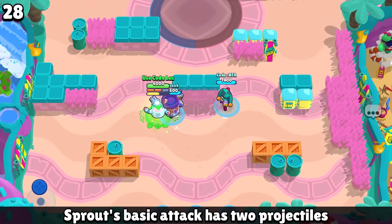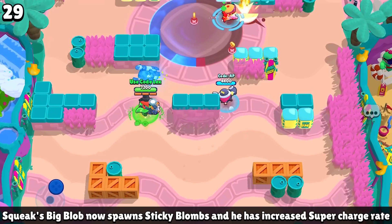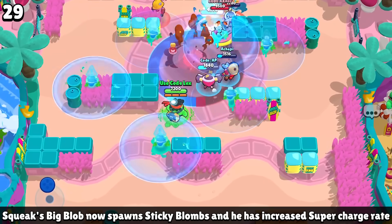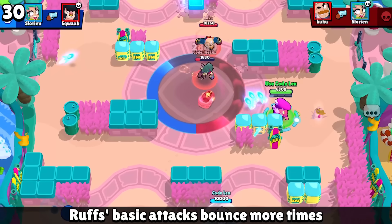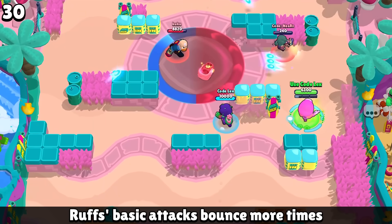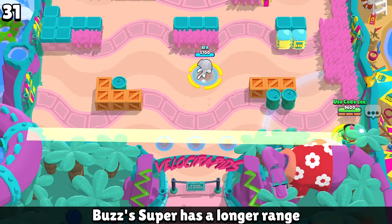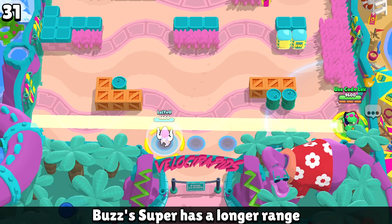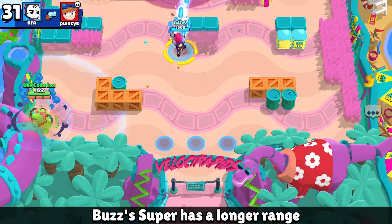Sprout fires two shots at the same time. For Squeak, every time he uses his super and the big blob splits, those little blobs are no longer little — they're gigantic. Ruffs is basically the same thing as Rico, just less cool. Buzz's mutation lets you throw his super literally from side to side across the entire map.